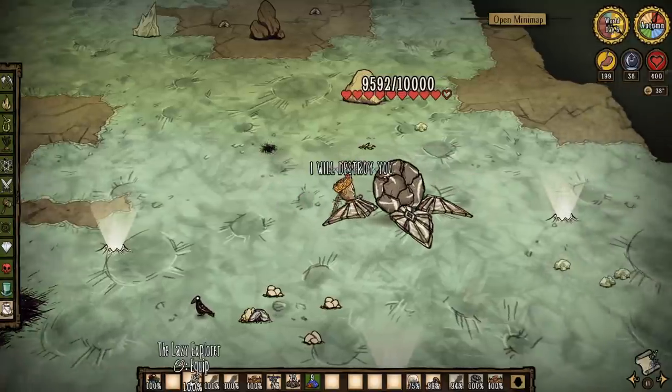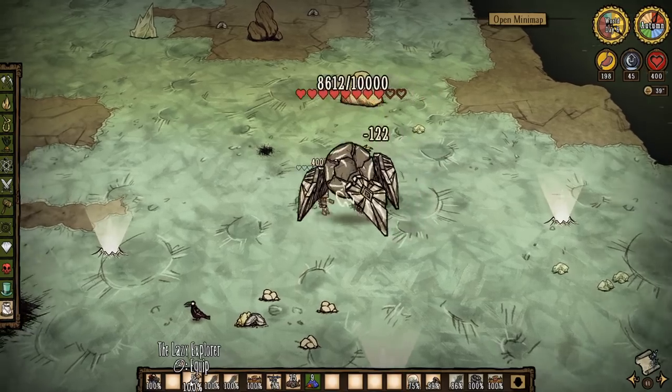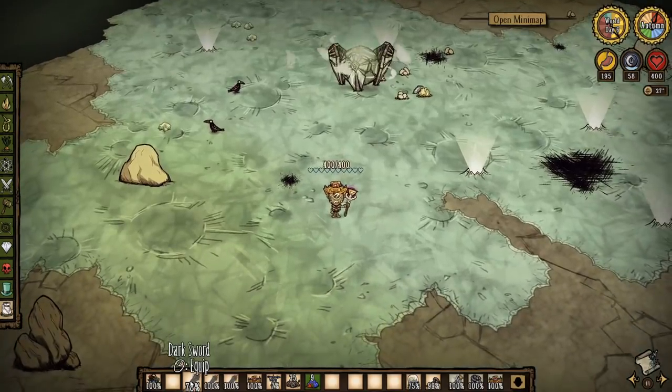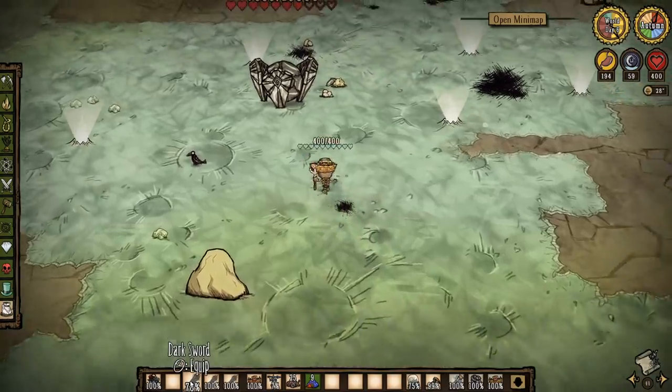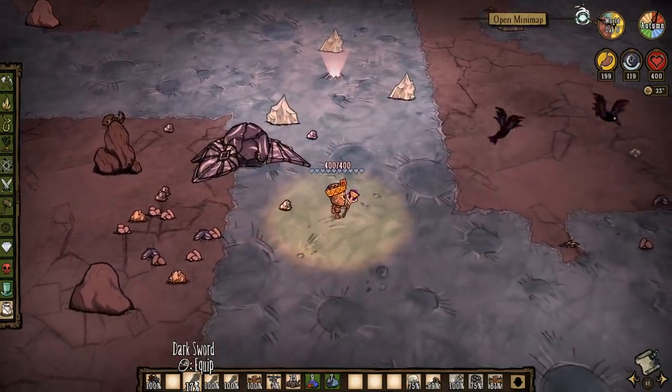Following the rolling attack, the champion will stomp the ground at least four times, after which you can get a good number of hits in. Every now and then it will dig itself into the ground and release a bunch of gestalts that will try to put you to sleep, but you can just stand at a safe distance and wait. Rinse and repeat until phase two.